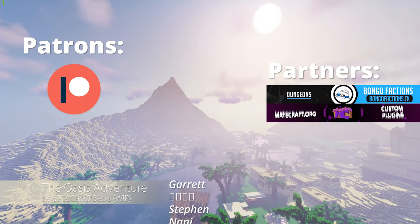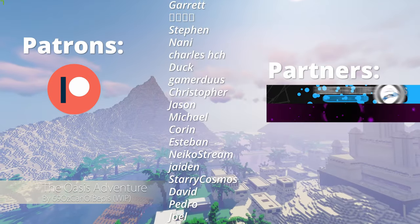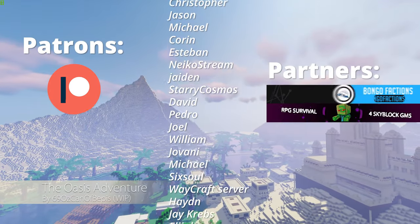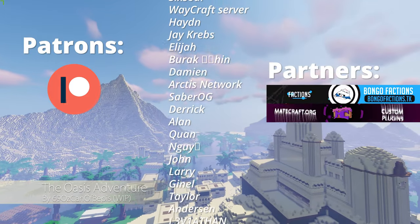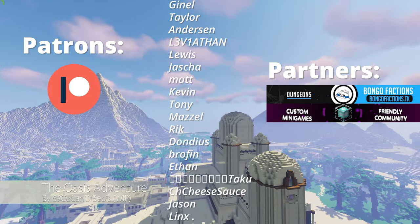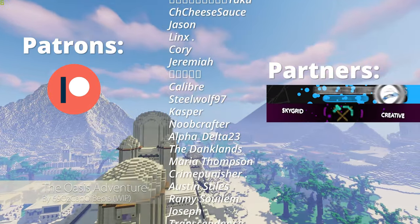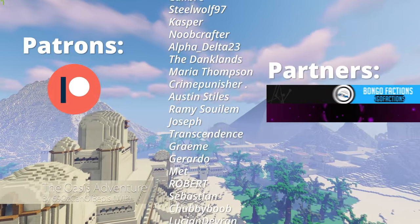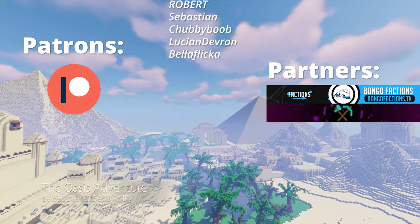And that's it! If you are looking to download lairs and mini dungeons or need support, I recommend you join the Discord link that I have left in the pinned comment of this video. A big thank you to the Patreon supporters, and a special thanks to the partner servers MateCraft and Bongo Factions. If you want to read more information about Elite Mobs, make sure you check the GitHub wiki of this plugin. All important links will be in the pinned comment. I'll see you guys on the next one and remember — hydrate or die!